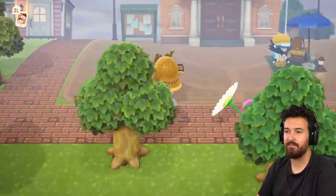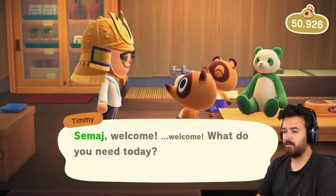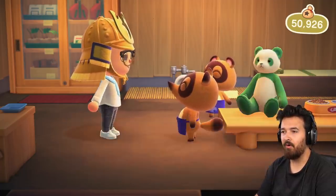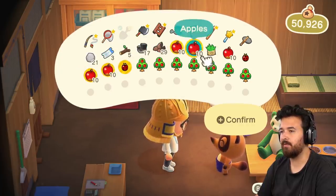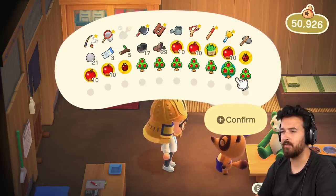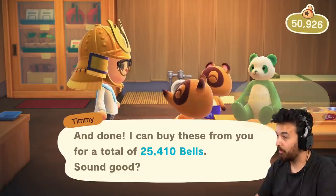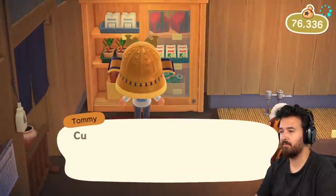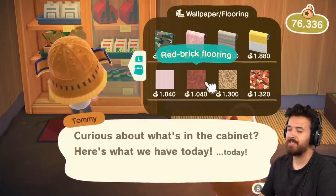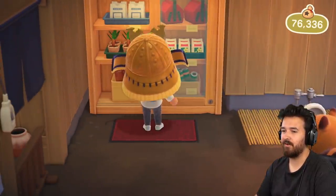Let's go to Nook's Cranny. Let's check the turnip prices because it is past 12 o'clock now. And I have a bunch of apples I need to sell anyway. 58 — it's going down. That's wonderful. I would like to sell all the apples I just got because I just don't need them, and the ladybugs because we've already given them to Blutzer. 25,000 bells — that's what I'm talking about. Actually, I haven't checked the cabinet today. There's a nice little bidet on the floor as well. Rammed earth wall. Red brick flooring — I actually quite like that but I want that outside, not in my house. Tiger print flooring — nah, not great. Not a great selection, guys.